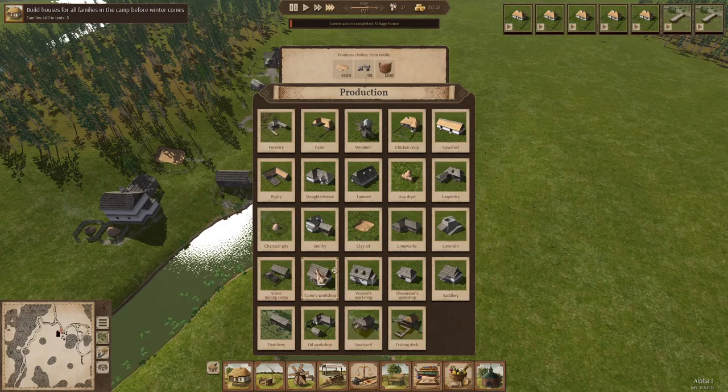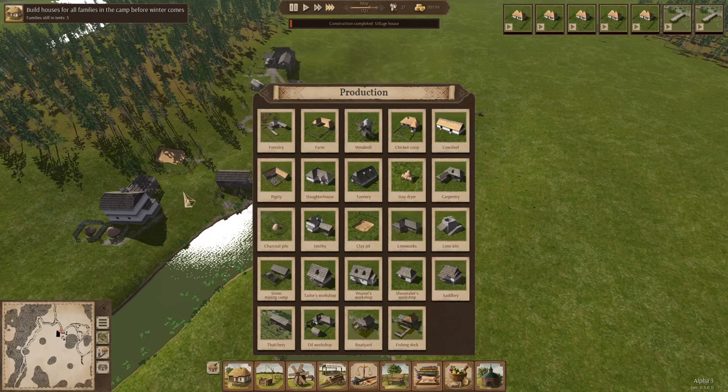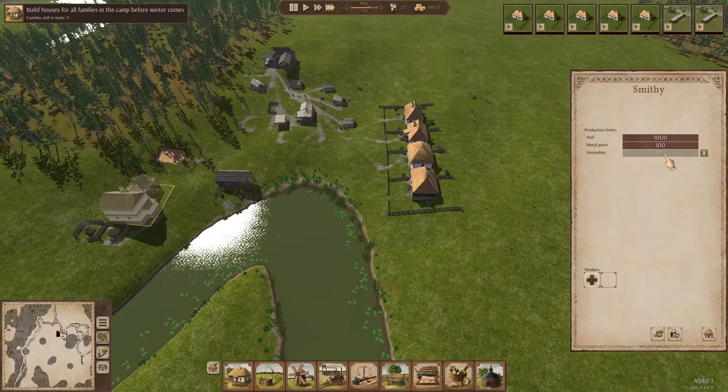Stone mining camp. Tailor's workshop already existed. Weaver's workshop, shoemaker. Saddlery is new — you can produce horse tack from leather and metal parts. Metal parts are just a byproduct of the smithy. It doesn't have anything because we haven't hired anyone yet, so let's go ahead.